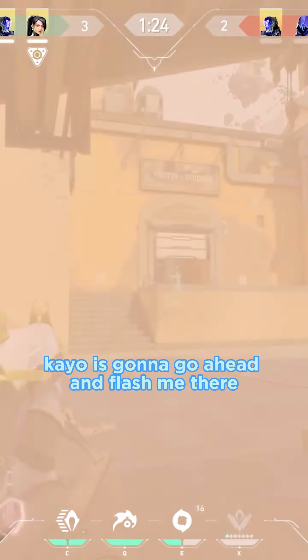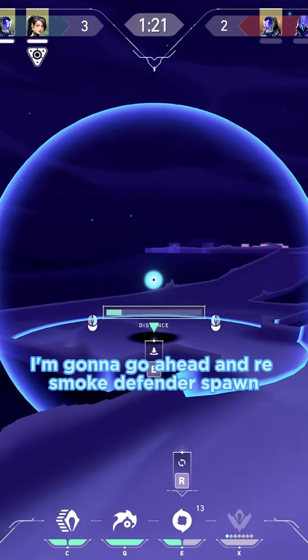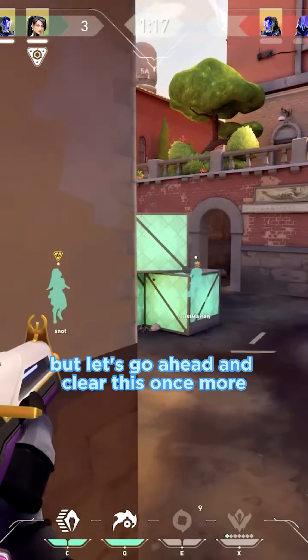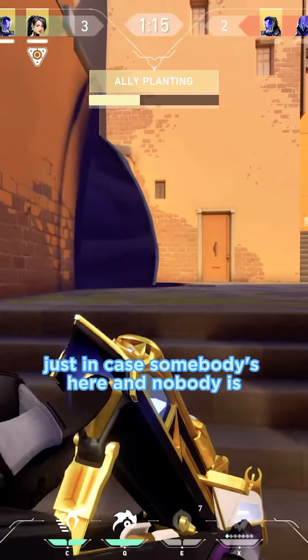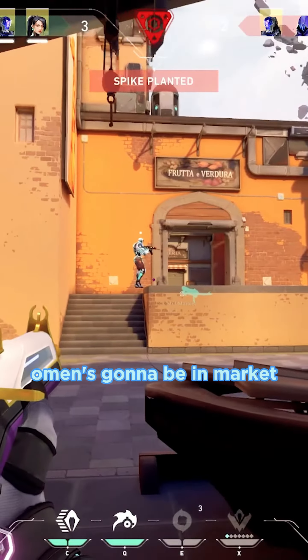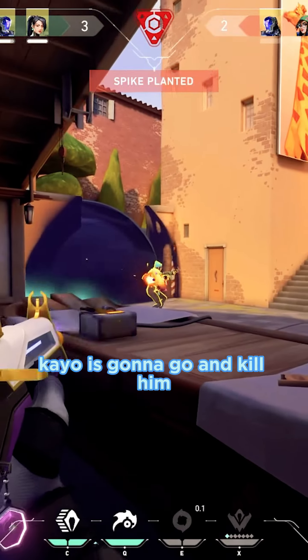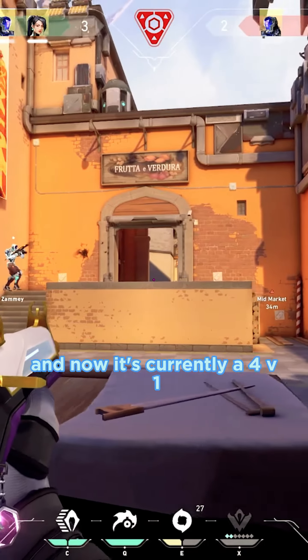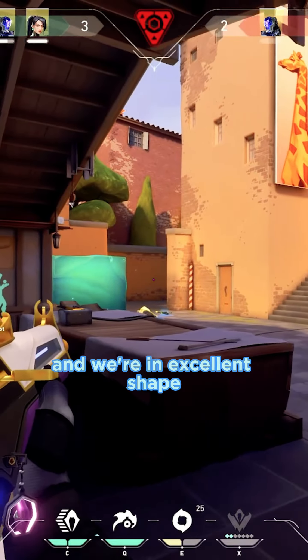My KO is going to go ahead and flash me there, but that's okay. I'm going to go ahead and re-smoke Defender Spawn, and we should be in pretty good shape. Let's clear this once more just in case somebody's here — and nobody is. So we do go ahead and get the plant off. Omen's going to be in Market, KO is going to go ahead and kill him. I do get Killjoy as she tries to swing for that trade, and now it's currently a 4v1 and we're in excellent shape.